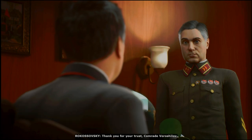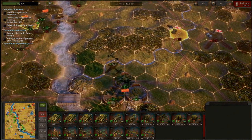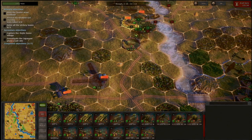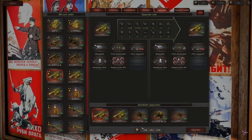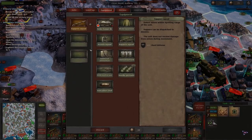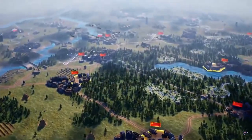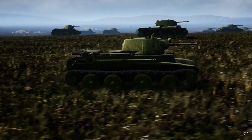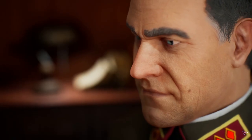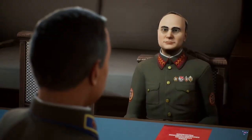Overall, Strategic Mind: Specter of Communism has both positives and negatives. The gameplay is the biggest positive due to the fluid movement, various units, and many ways to combat enemies. The ability to upgrade units based on your playstyle creates multiple ways to play, which makes the game feel fun. The attention to detail with accurate vehicles and maps was great, and the epic soundtrack amplified the experience. However, the negatives seem to outweigh the positives — too many cutscenes that feel drawn out and bland.